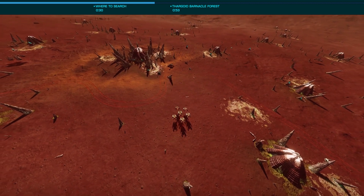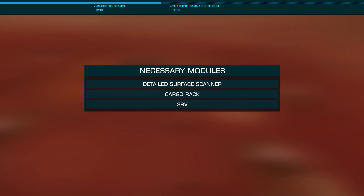You'll need a detailed surface scanner, Cargo Rack, and SRV. I'll share my suggested DBX build in the description below.